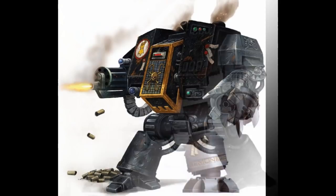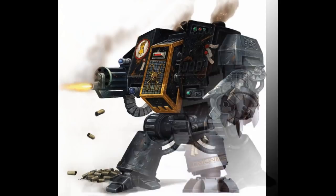The Death Watch Dreadnought is a lethal war machine containing the remains of a venerated space marine who had been seconded to the Death Watch, the chamber militant of the Ordo Xenos. The rarity of a kill team member being interred within the adamantium sarcophagus of one of these towering war machines is almost unheard of, as such an honor means that this Astartes will remain forever in the service of the Death Watch rather than returning to his chapter. Death Watch dreadnoughts can be armed with all the same weapons as a standard Castroferrum dreadnought.